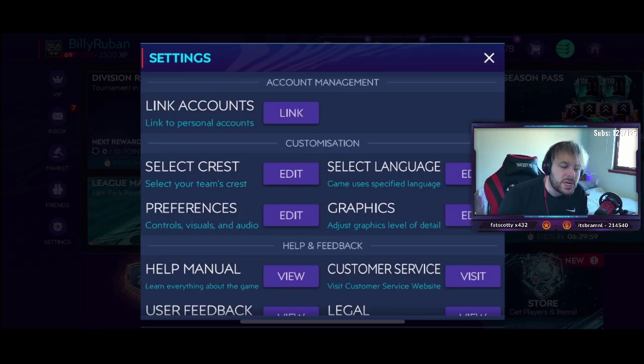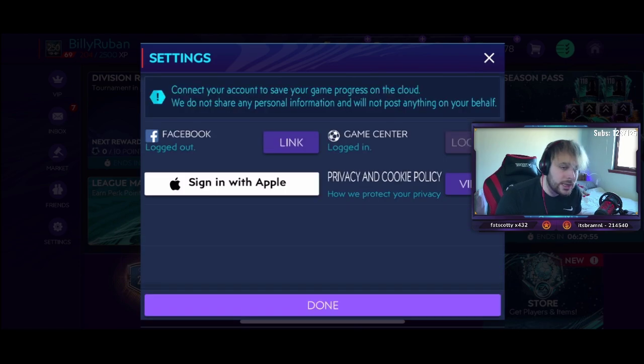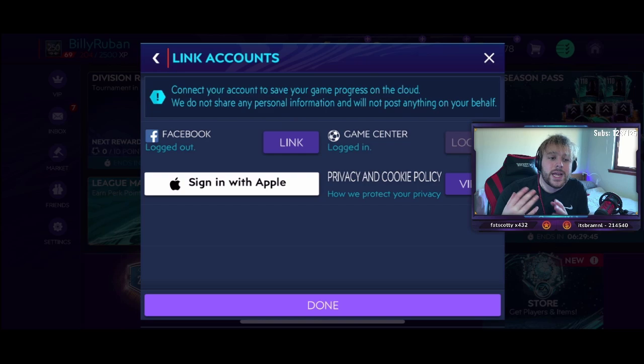One of the most important things to get your now and later rewards in the new season is to make sure that you're linked to one of the social medias. If you're going to be switching between iOS and Android, then you want to be linked to Facebook. If you're specifically set to iOS or Android, you can link to either Game Center or Google Play.